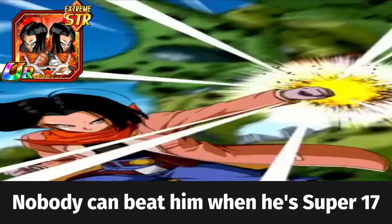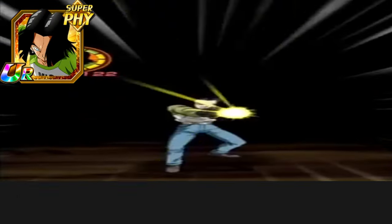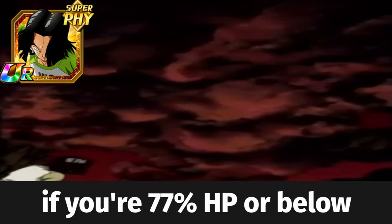Nobody can beat him when he's Super 17, unless the event is 10 turns or less. The best partner to use with Physical 17 is a calculator so you can see if you're at 77% HP or below.